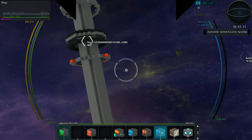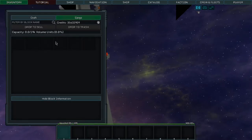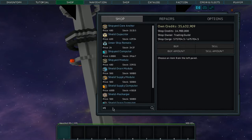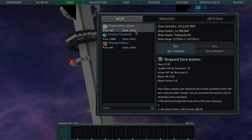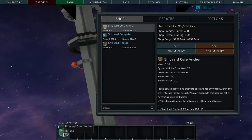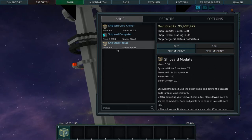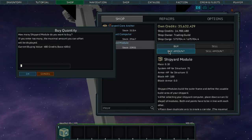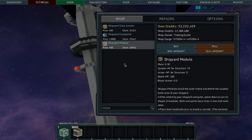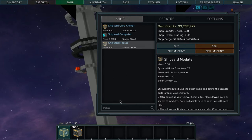Here we are at the shop. Let's go into our inventory. We need a couple of things — shipyard stuff. We need a shipyard core anchor: 21,000 units, no problem. Let's buy one; if we need more we can buy more. These modules we're going to buy a lot of — I'll buy about 5,000. That's 2.4 million? No problem, we'll get this money back. We got the computer and the modules.